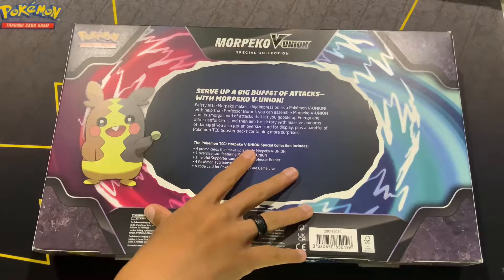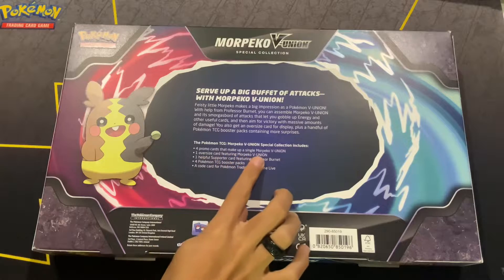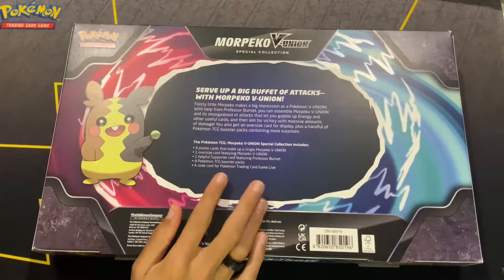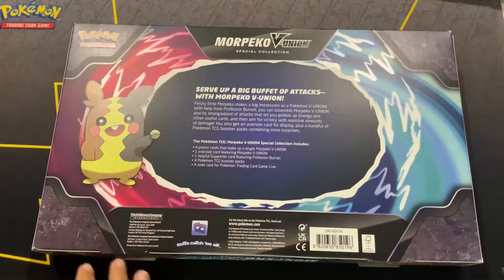I'm trying to remember — they had like Greninja, Mewtwo, and Zacian. There we go. This is gonna come with four promo cards that make up Morpeko V Union, one oversized card, four packs of Brilliant Stars, and a code card for you all.